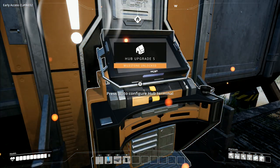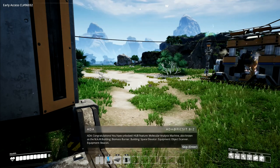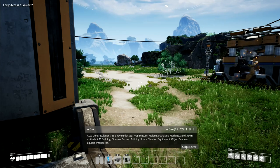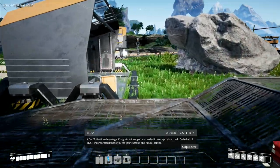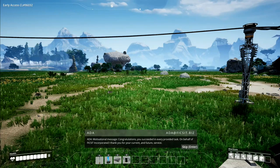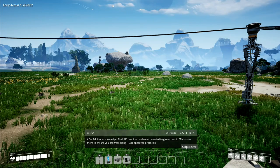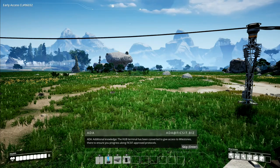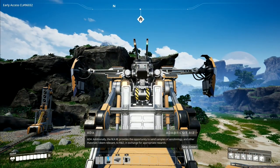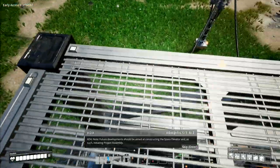Yes - upgrade hub! Thank you very much. New buildings, new equipment, player upgraded. Incoming message: Congratulations, you have unlocked hub feature - molecular analysis machine, also known as the MAM. Building: biomass burner. Building: space elevator. Equipment: object scanner. Equipment: beacon. Congratulations, you succeeded in every provided task. On behalf of Fixit Incorporated, I thank you for your current and future service. The hub terminal has been converted to give access to milestones to ensure you progress along Fixit-approved protocols. The MAM provides the opportunity to send samples of xenobiology and other materials to R&D in exchange for appropriate rewards. Future developments should be aimed at constructing the space elevator and initiating project assembly. Good luck.